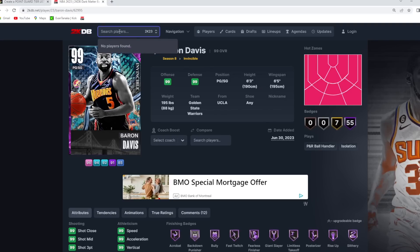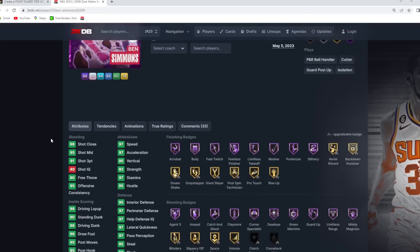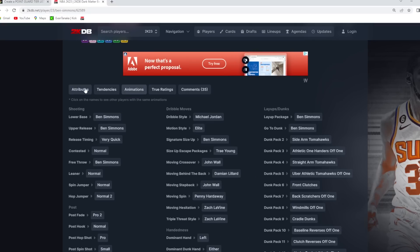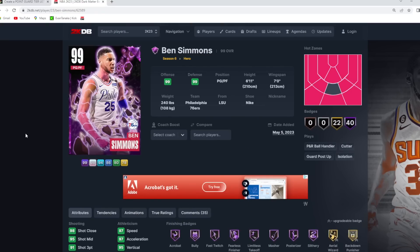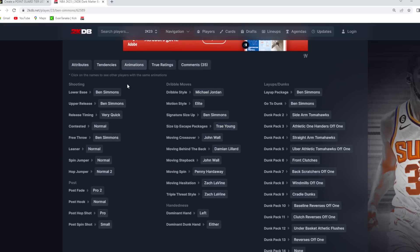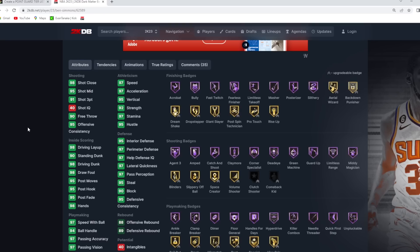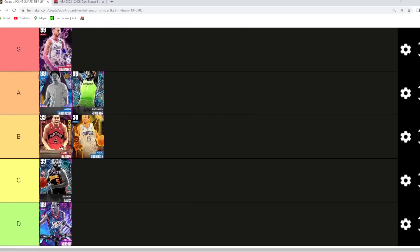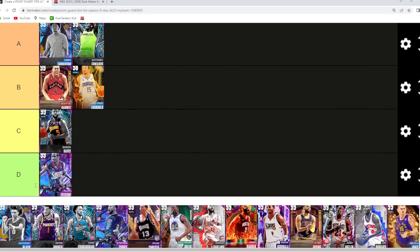Ben Simmons I think is gonna be our first S tier point guard. He's 6'11 at the one with a 7-foot wingspan — probably the best defensive point guard and the best slashing point guard in the game. His size is super overpowering, and once he gets an invincible or end game version with a better jump shot and maybe a better size-up, he's going to be absolutely ridiculous. For now, Ben Simmons is probably in the S tier category — definitely a top-five point guard.